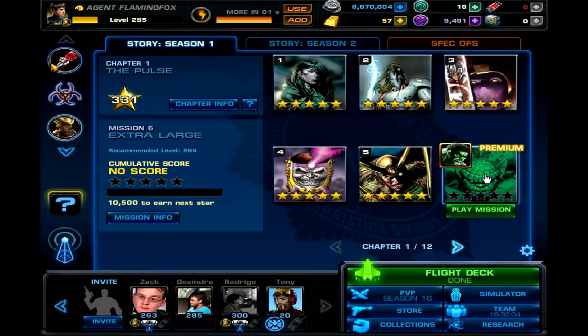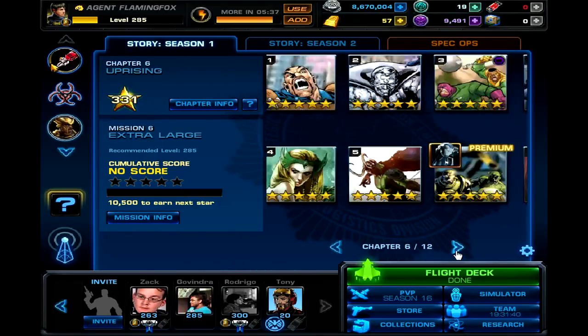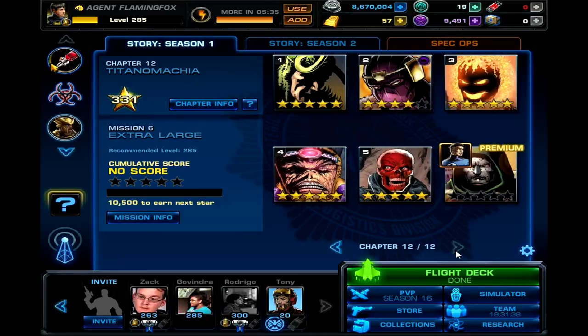You're going to need to recruit the hero to complete the premium mission. And if you 5-star, you get 5 command points. So that's 30 command points per chapter for free — most likely 25, because most people don't have premium heroes. That's 12 chapters at 6 gold each, for a total of 72 gold for Season 1.